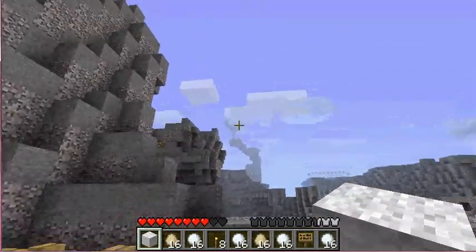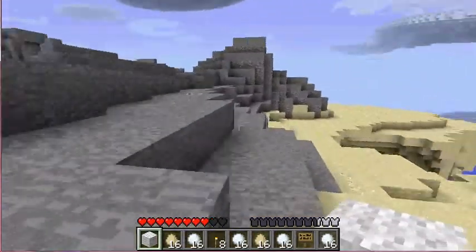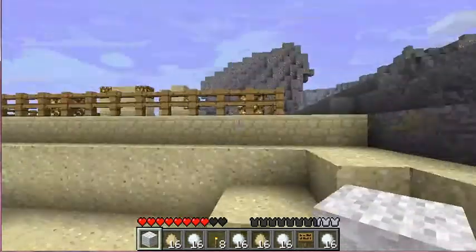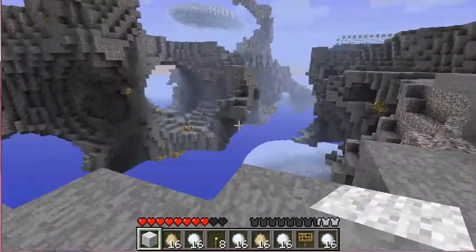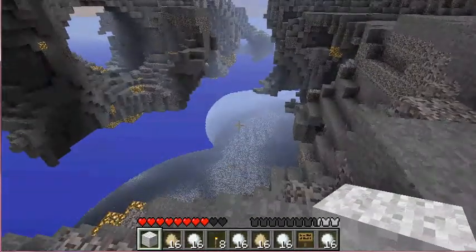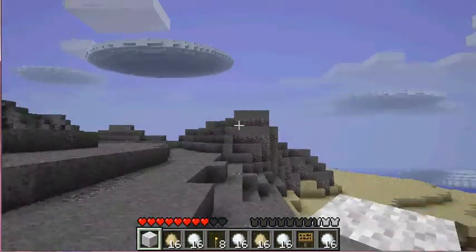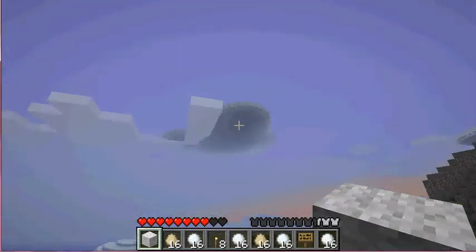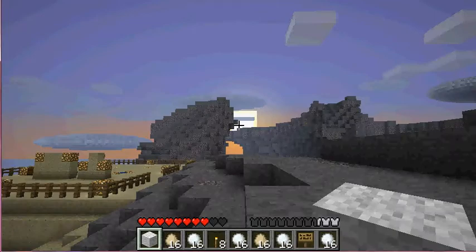And then I saw a tree over there. These Super Hostile maps are survival maps where you basically have to survive in very harsh terrain. This one is called the Infernal Sky, so obviously we are in the sky. You can see the world below us, and we're floating up here. If you look around, there are actually really nicely made clouds.